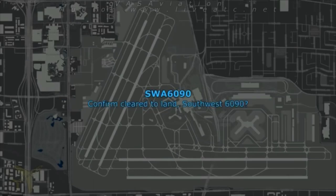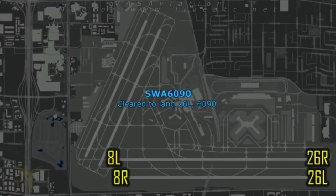Clear to land, Southwest 1690. Southwest 1690, runway 26 left, straight in. We're going to 265, 690.